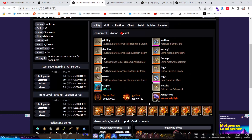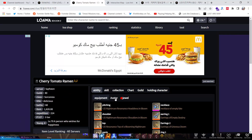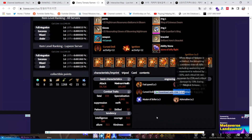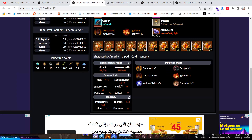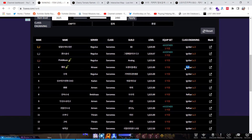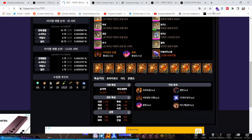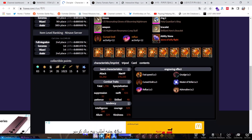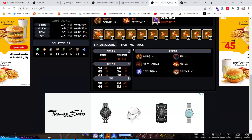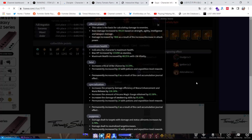Another thing you need to build correctly is combat stats for your character. For Sorceress with Igniter class engraving, this build uses Specialty — I'll explain why in another video. But depending on what class engraving you use, you'll use either Specialty or something else. Let me go back to the website. The Sorceress playing Reflux is using Crit and Swiftness. Another one is building Specialty and Fatal — so the Igniter player builds Specialty while the Reflux player uses Swiftness.